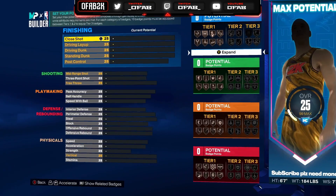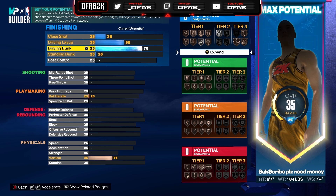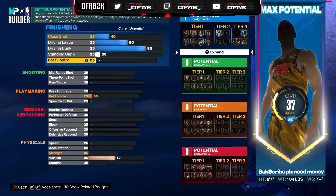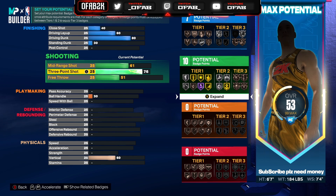This is the height and weight. Then we're gonna put 80 driving dunk. 80 driving dunk gets you Super Limitless Takeoff in tier 3 — you see that silver badge — and it gets you Quick Drop Off 1. Quick Drop Off 1 was the best dunking package last year and it's the best this year. So get Quick Drop Off 1. You're gonna do 81 three-ball right here guys.